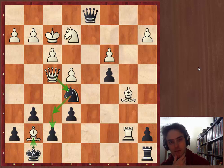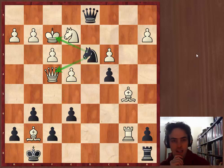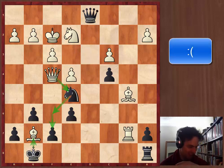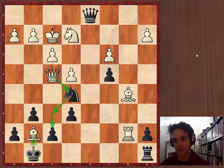Instead of winning the queen, I resigned the game — which is hilarious, of course. I mean, I had no business winning this game; I was playing terribly. My opponent played very well until here. Because at the 1400-1500 rating, there's always a chance to blunder — and then I didn't even see it. Alternatively, I could have played knight to d3 check, forking the king and the queen — something I completely missed.